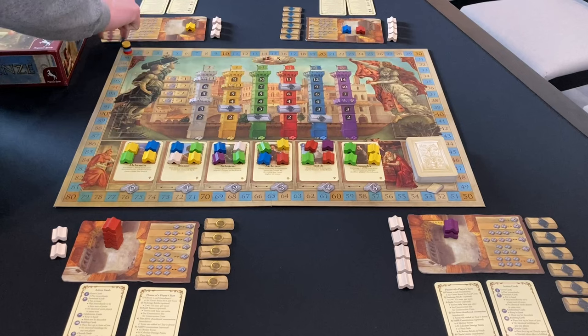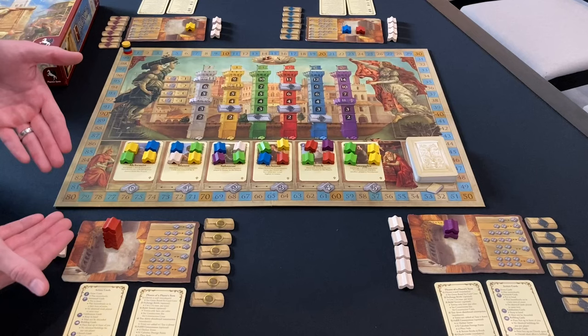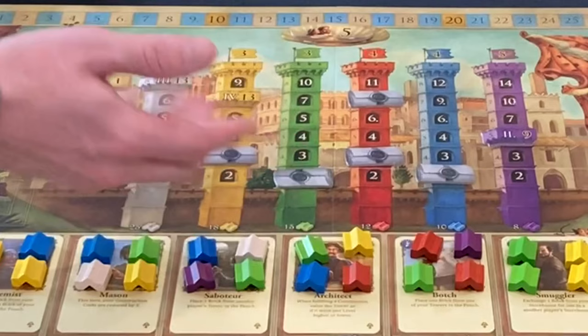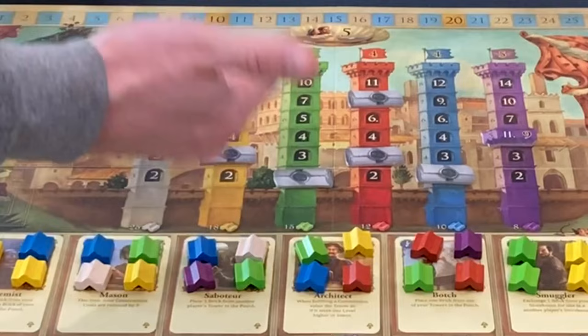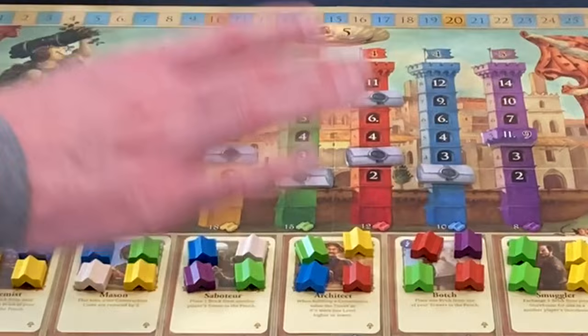There's a really cool tension between all the players competing for these very limited spaces on the board. You can look around and watch what everybody's doing, gauging when the right moment is to cash your tower in versus keep building higher for those big points. At the start of setup, we randomly blocked off five areas with gray seals, making those levels impossible to claim. The rulebook has suggestions — I use a dice-rolling method to determine which tower to block and the height of that gray seal.